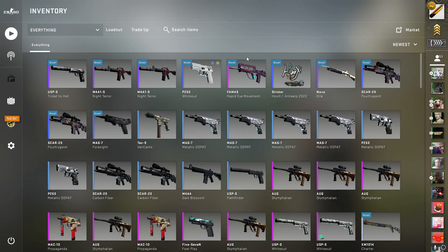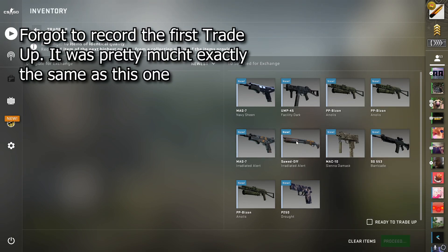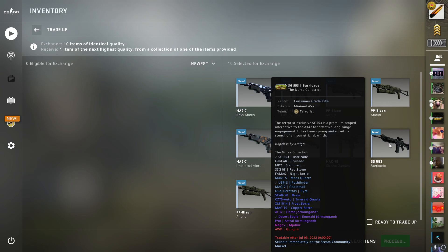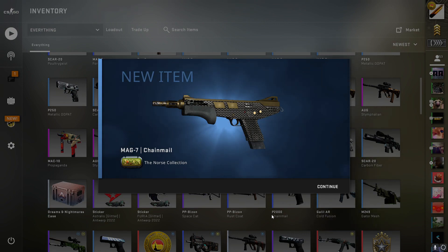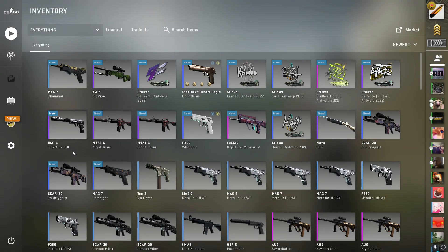Here we have another trade-up, that's 26% to hit either of the two Nuke skins — actually three Nuke skins — or the four Norse skins would be very much appreciated. I don't speak English, my voice is going away. There's one thing I can do in this world and that is hit trade-ups — just like this one! What is going on?! This is absolutely ridiculous — 0.01! I traded my voice away for trade-up hits.